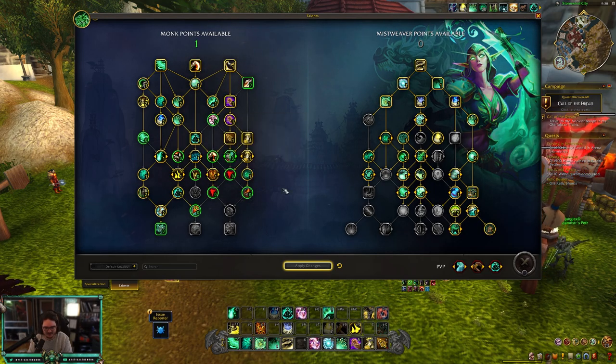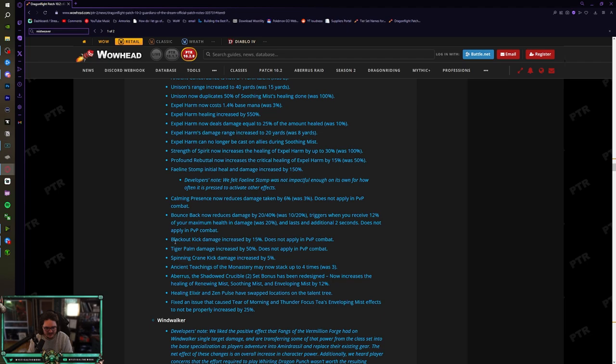Blackout Kick damage is increased by 15% (doesn't affect PvP), Tiger Palm damage is increased by 50% (doesn't affect PvP). Again, any damage buff increases our healing output since we're fist weaving most of the time. Spinning Crane Kick damage is increased by 5% as well.